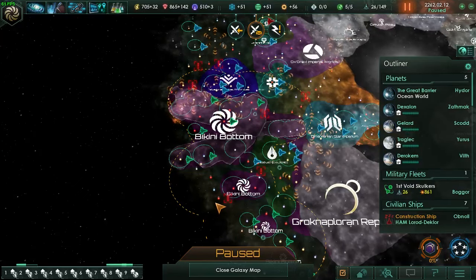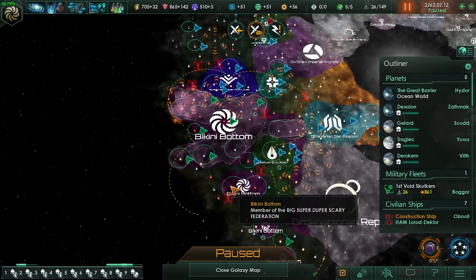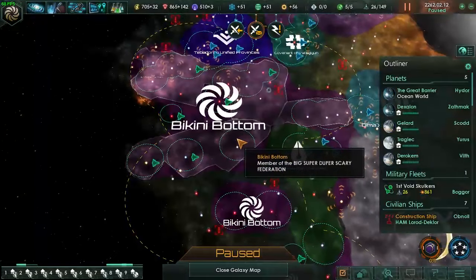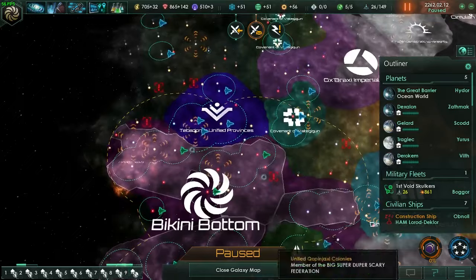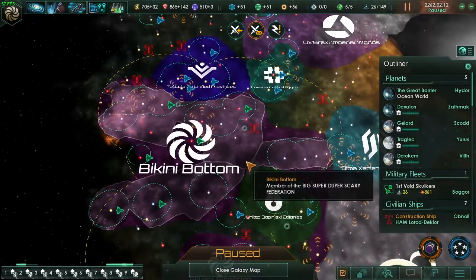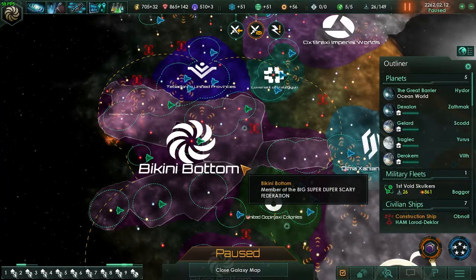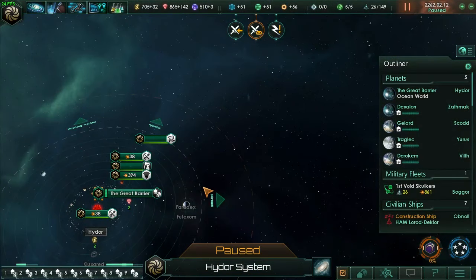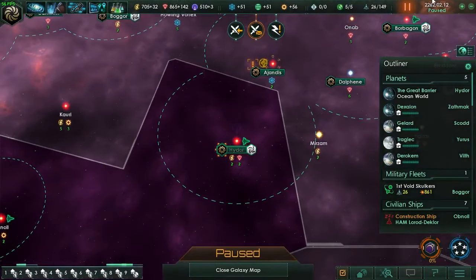What is up everybody? Icy Mike back again bringing you episode 10 of our Let's Play Stellaris Bikini Bottom Empire. Where we left off from episode 9 is we had just entered a war due to our federation wanting to fight people. So this time, it is time for war. Let's go ahead and get the ball rolling here.